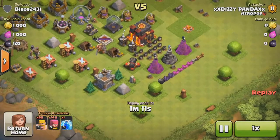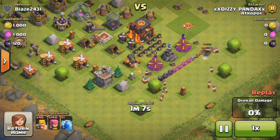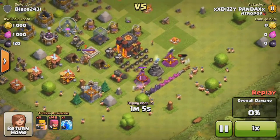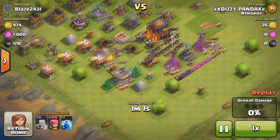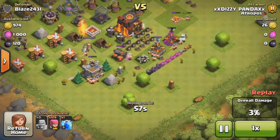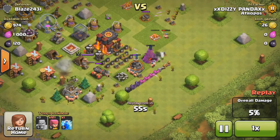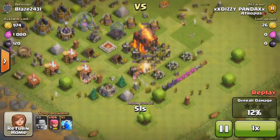Sorry if I sound different — I'm sick. So here we go: I deployed my barbarians, did a barge, and used a lightning spell. I don't know why I used one lightning spell. I put some archers in the back as well.